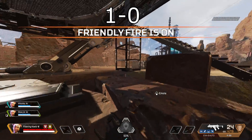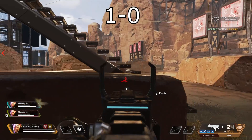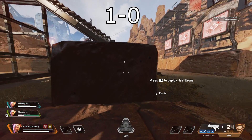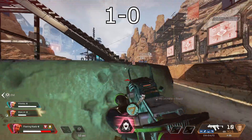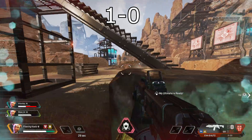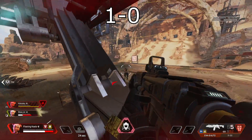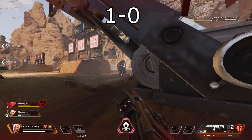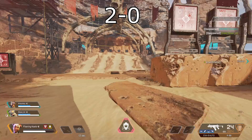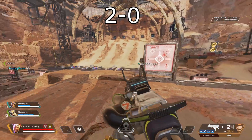Three, two, one, go. Holy. Cracked. Pushing out. Yeah, that was a bad idea. I ran out of ammo. Holy. Two zero. Now you guys can go grab purple attachments. So now you guys have all purple attachments, right? Yep.